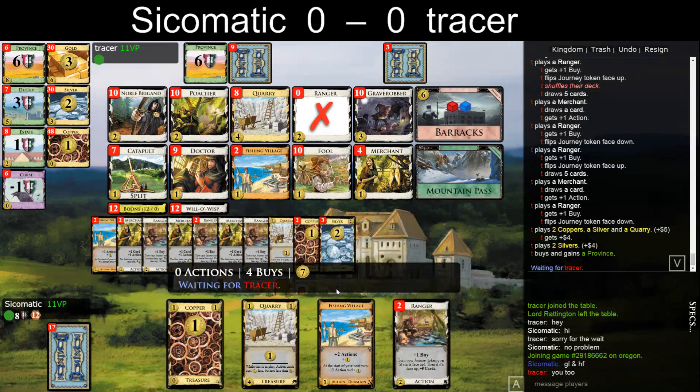He can lower — probably should take like four Merchants. My Duchy was probably bad but I didn't see what I should buy there. Maybe risk it and buy some Merchants, and hope that he doesn't find all his Rangers. Also thought of the Doctor with the seven, but my deck isn't so bad that I'm likely to trash good cards. But he didn't want to lower. I'm in 12 dead, so I think he could've, but probably there's no need.